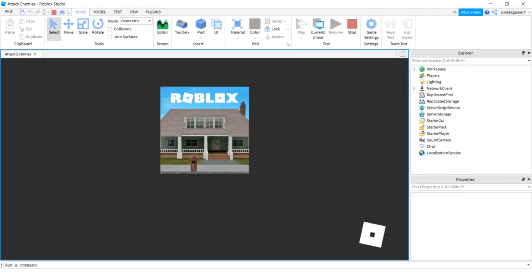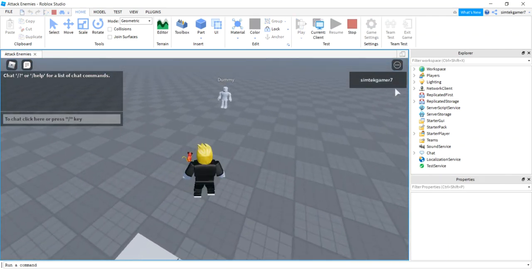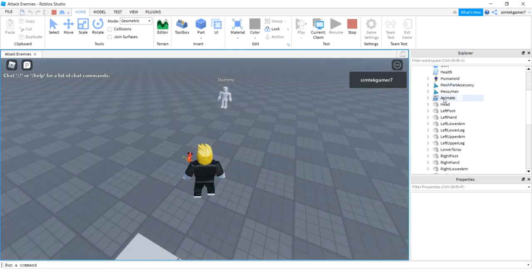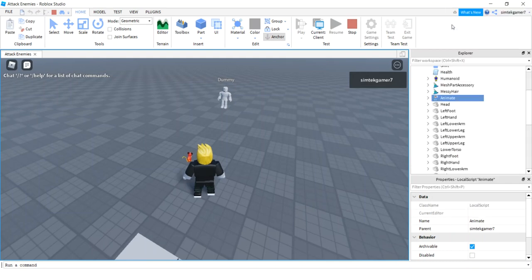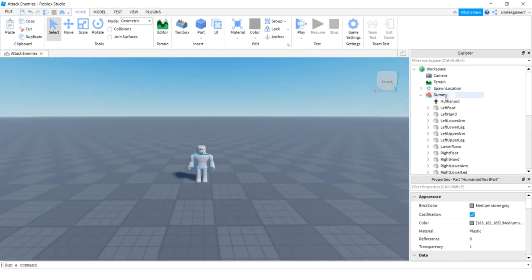Now play the game and we're going to copy our animate stuff over to our dummy so that he has movement capability with minimal work. Open up your workspace — not Players, but Workspace — find your player character, look for the Animate script, right-click, and copy it.